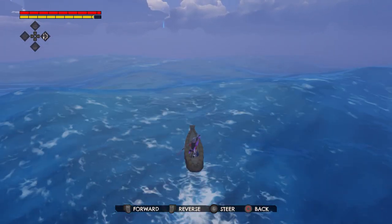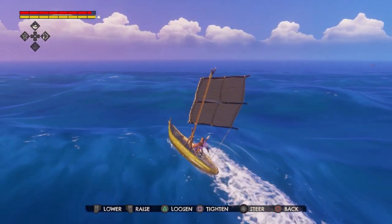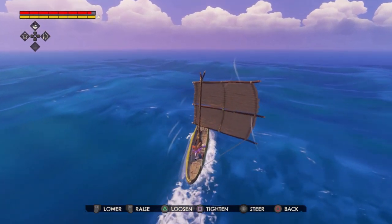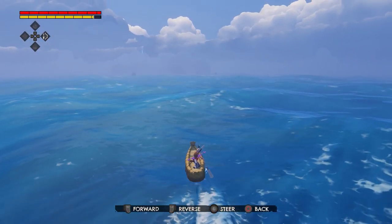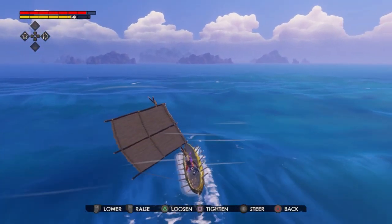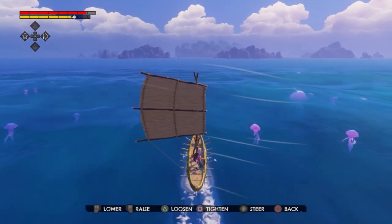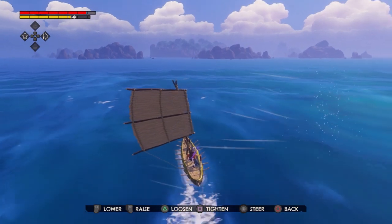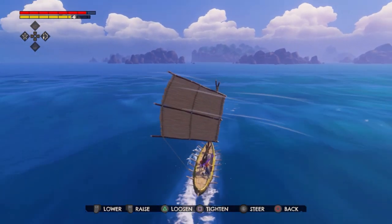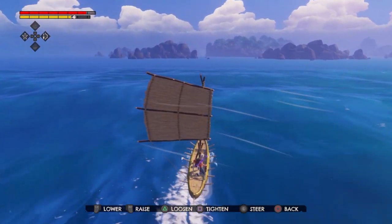Windbound finds you just as much on the sea, if not more, than on land. Crafting boats to get anywhere is essential. You are given the option of crafting a few different kinds of boats, but the significant differences lie in sailing or paddling. Sailing does seem a bit faster if the winds are in your favor, but you are at the complete mercy of the direction the wind is traveling. You can adjust your sail awkwardly, but it never seems to help in a dire situation. Almost every time I set sail, I would encounter this situation where the wind would work against me, leaving me helpless in the ocean for a bit.